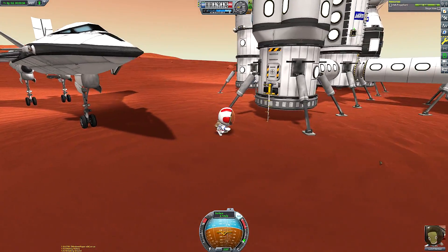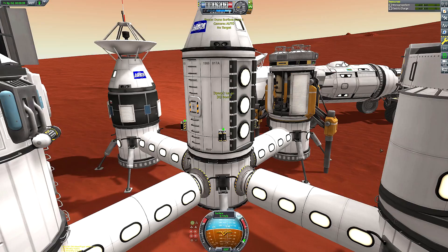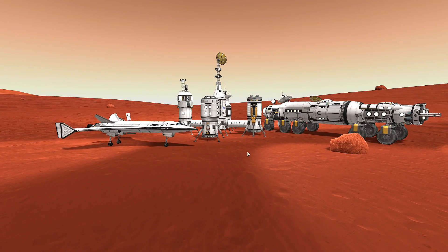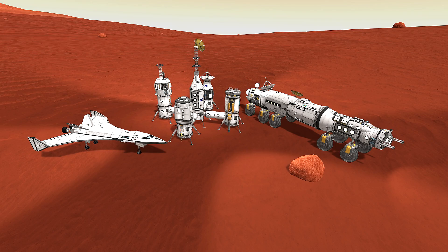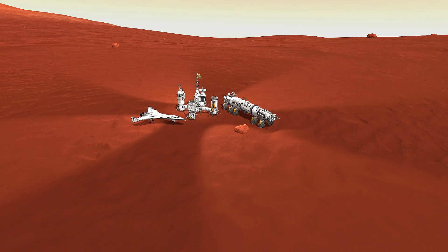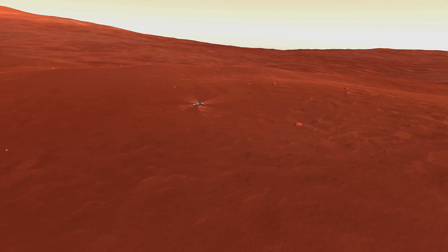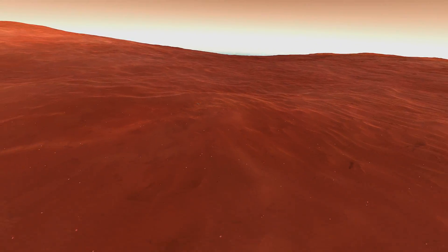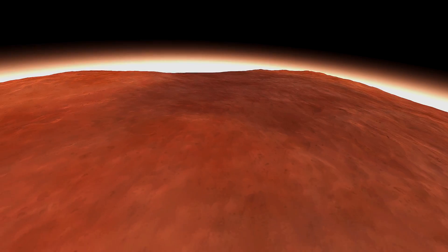That gigantic mobile laboratory exploration rover is standing majestically next to the surface base. Now we have all three components: we have the surface-to-space launcher, we have the surface base itself, and we have the mobile laboratory to do further afield experiments should we deplete everything we can do in our immediate vicinity.